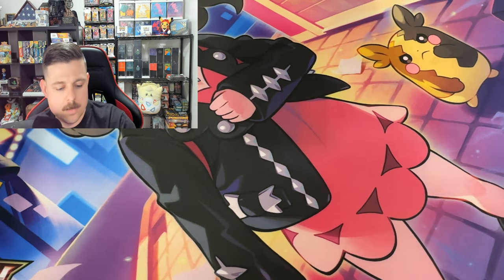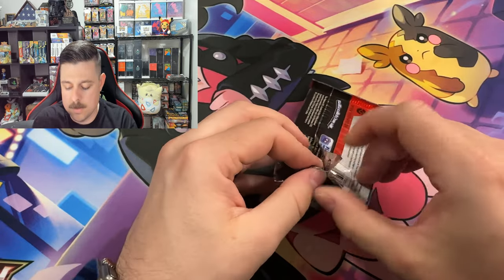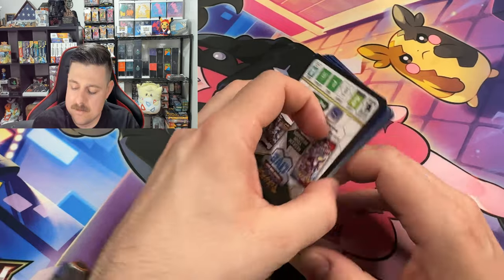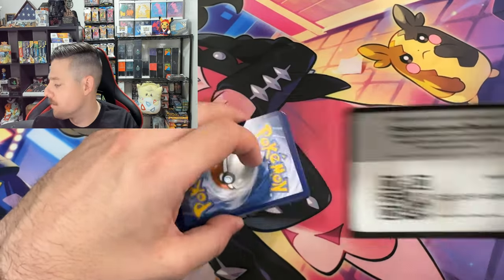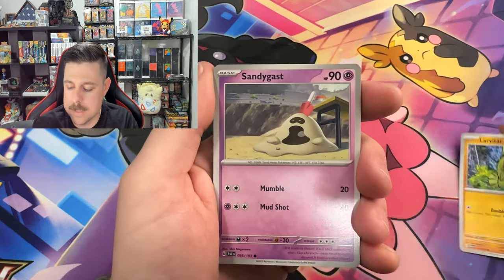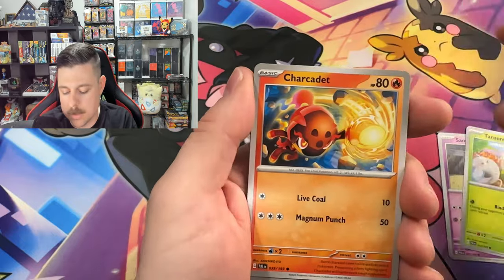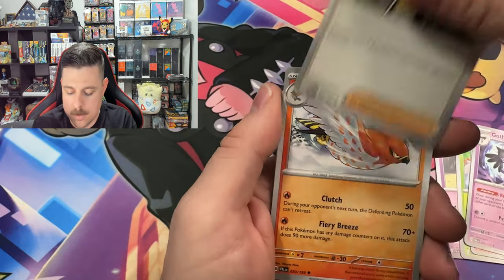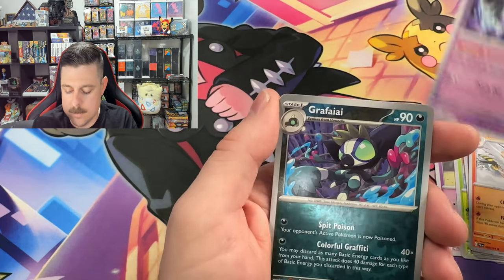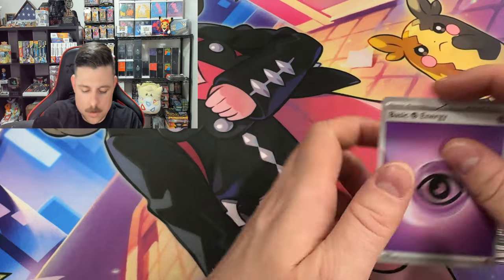Ceruledge is definitely the cooler evolution of Charcadet — then there's Armarouge, yeah not nearly as cool. Larvitar, Sandy Shocks, Tarantula, Charcadet, skip — Blossomtail, Dendra. There's our first... nothing there. Womp womp.